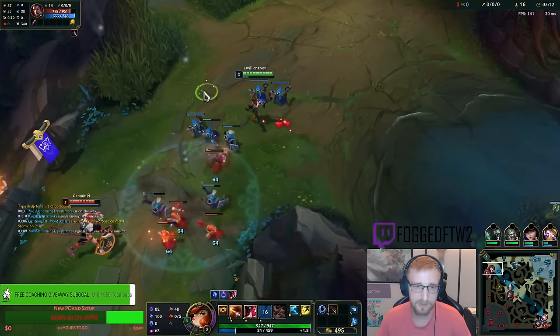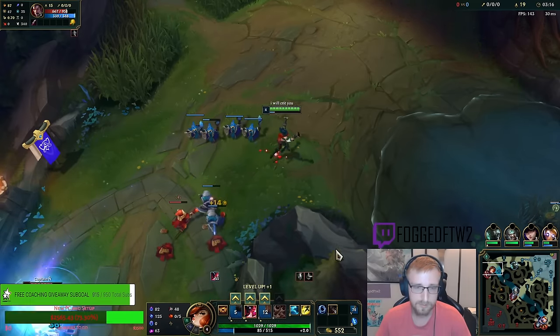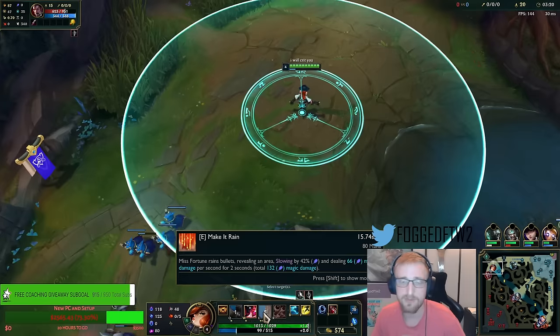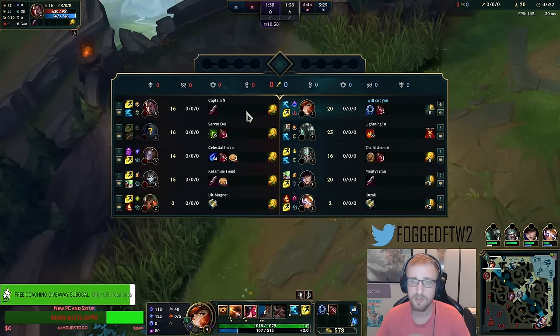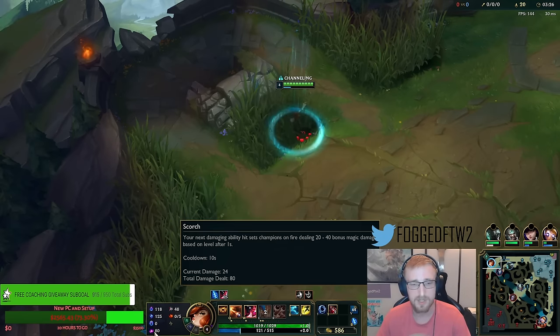I'm just gonna get the Wave Ship then. Basically my damage is gonna be coming from just getting ticks — my E to apply my Cheap Shot, to apply my Comet, to apply my Scorch.